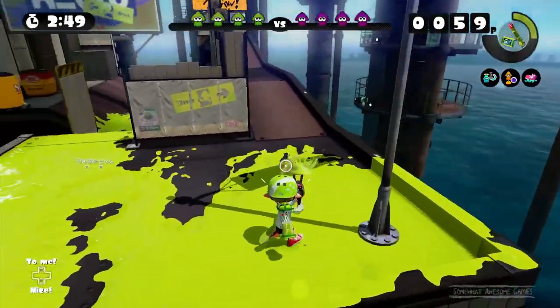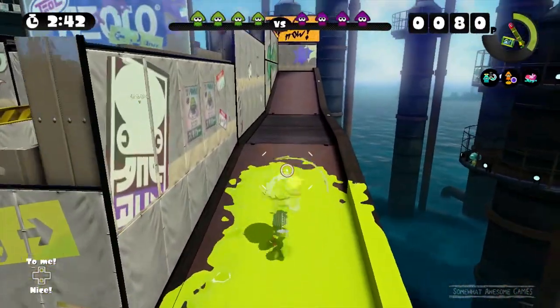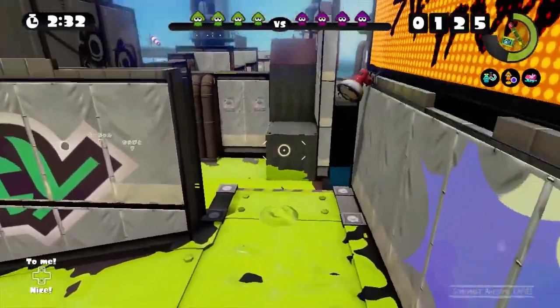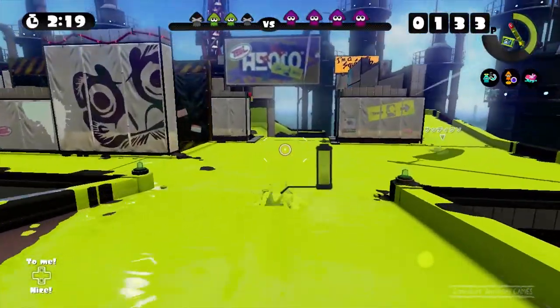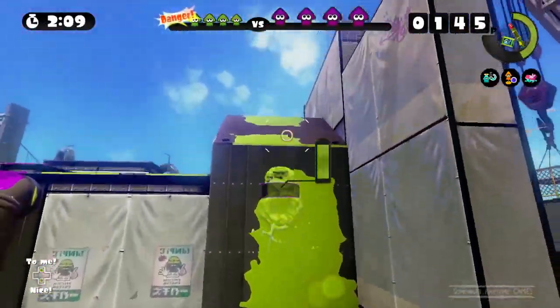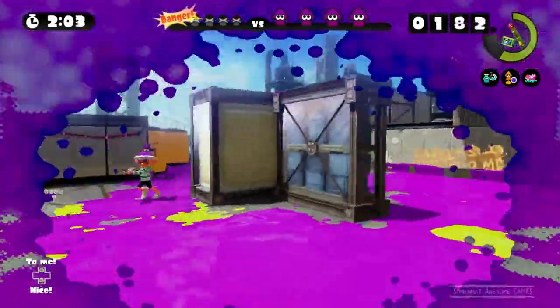I'm gonna do the same as last time, except a little more aggressive, a little quicker. Splat this up. Get some ink going. I thought you could just walk off the edge there and you'd be fine — I guess not. Now I know. Can I teleport to a buddy? Nope, they're all dead. There's no point going that way. I'm going up high — I always go this path, it's kind of foolish not to. I'm going in. I thought I could swim away but he nailed me. Damn it.